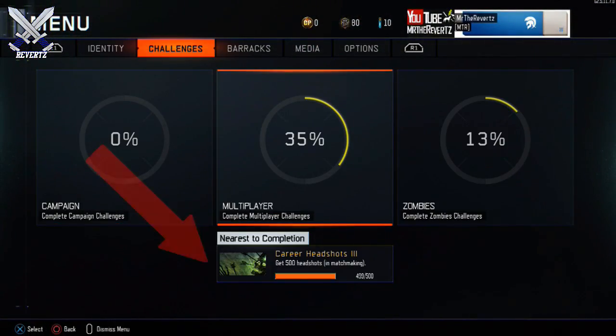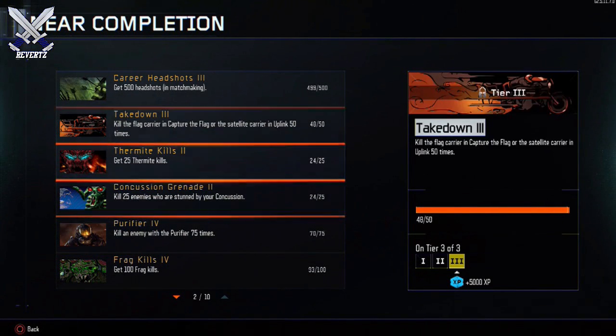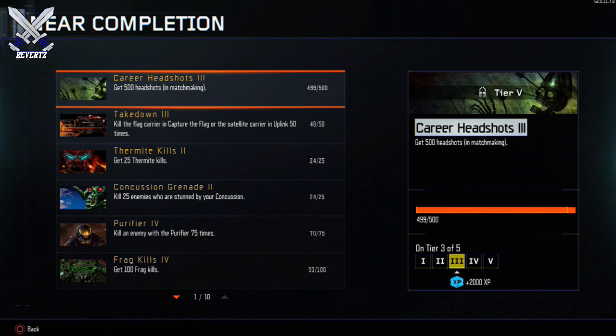As you can see at the bottom of my screen, for multiplayer there's a notification telling me that I'm close to completing a challenge. For this challenge I need to get 500 headshots, and right now I have 499, so only one more headshot will complete this challenge and it's gonna give me 2000 XP. So in my next game I'm gonna keep that in mind — I only need one headshot to basically give me 2000 XP.